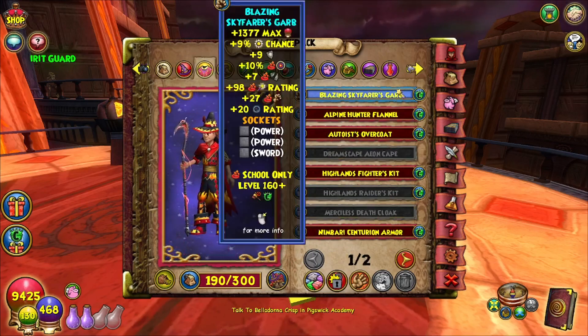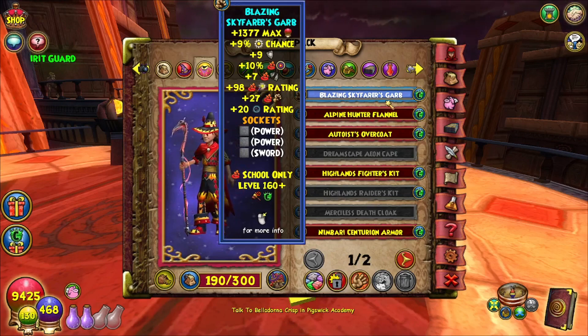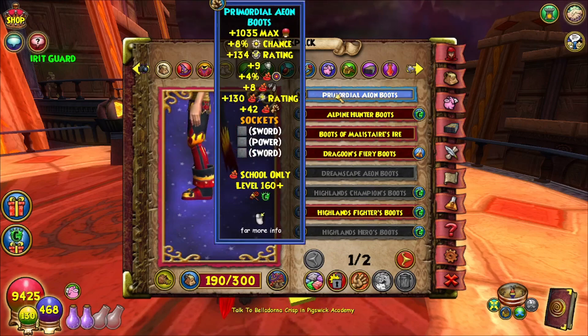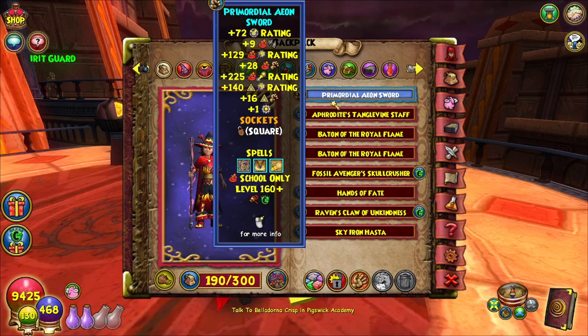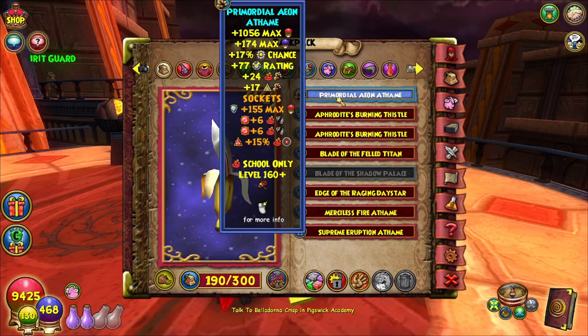So with the robe, we went for the Blazing Skyfarer's Garb. This had the most damage that I could find. I have not really done a lot of research into the Nightmare pack — that could be better, but I have not tried. Skyfarer seems to be the universal robe among all schools. Then we have the Primordial Aeon boots — 42 damage, you gotta love to see it. We have the Primordial Aeon sword, which is disappointing because it's pretty much a carbon copy of the Merciless wand aside from block, crit, and pip conversion. Then we have the Primordial Aeon of Thame socketed with health, double pierce, and accuracy.